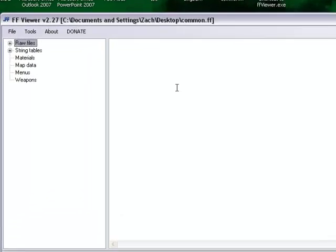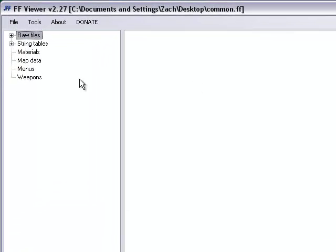There we go — string tables, raw files. Alright, let's go to weapons.